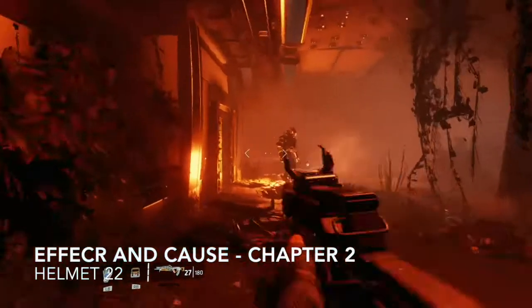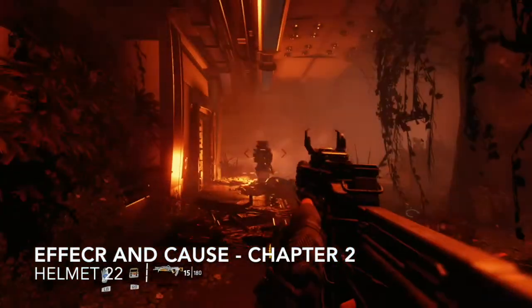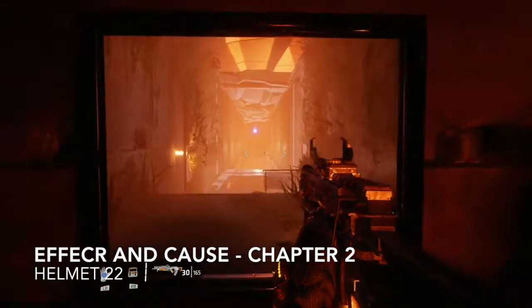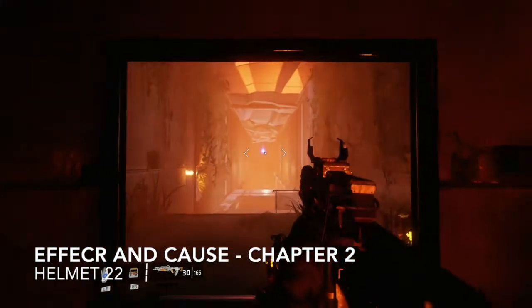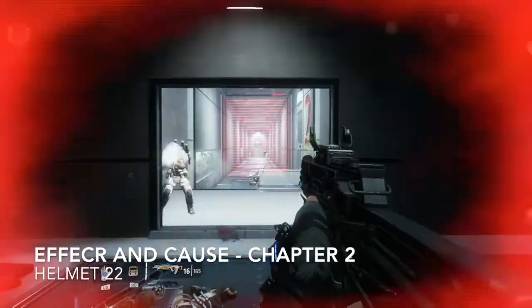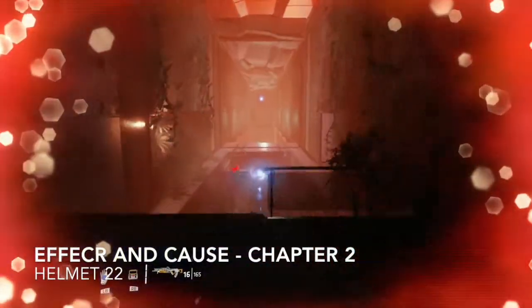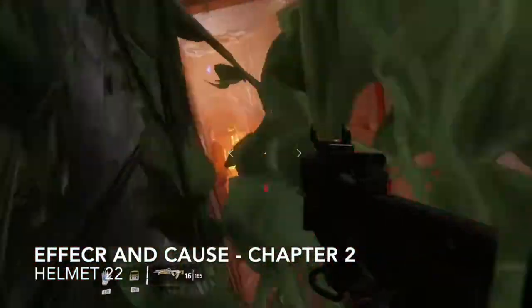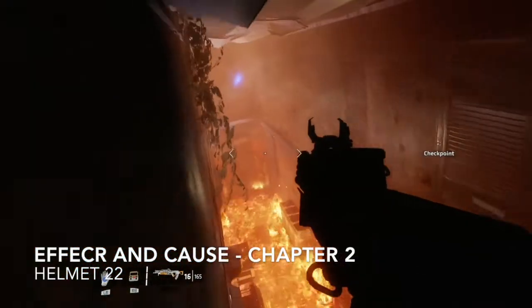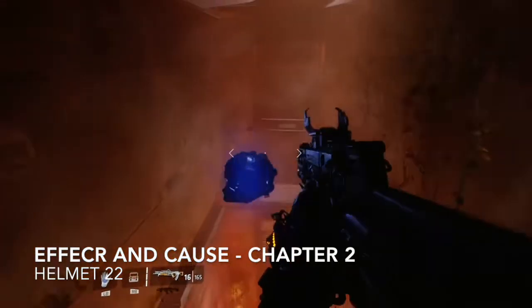Switching timelines: the fire, decay, destruction and evil robots is the present; the one with humans running around is the past. You'll have to access the present to get this one. As you can see, the helmet disappears when you access the past. In the present you'll just have to wall run from side to side, avoiding the inferno below, to get this one.